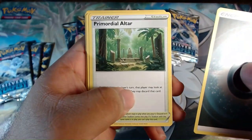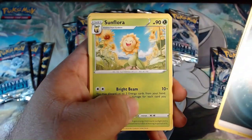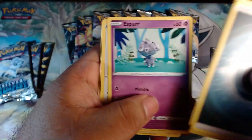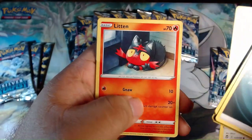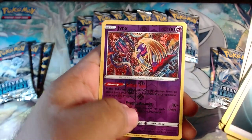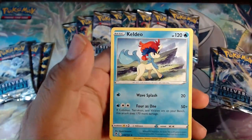We got a Primordial Altar, Sunflora, Worker, Togedemaru, Espurr, Smeargle, Gold Litten, Petilil, Jynx reverse, and Keldeo non-holo.